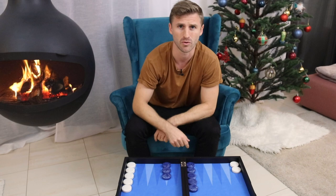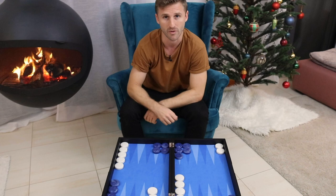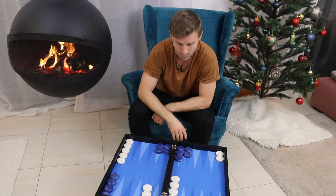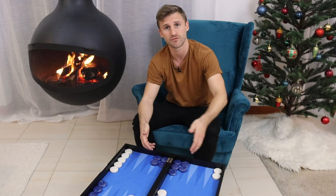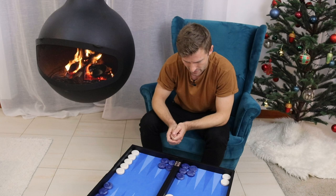The first purpose is that it blocks your opponent from moving to this point. And especially if you can form a prime of points, it's very powerful because you can trap your opponent's back checkers and win the game simply by priming. That's the first functionality of a point — it makes obstacles for your opponent so he cannot freely move his back checkers home.